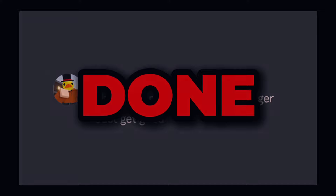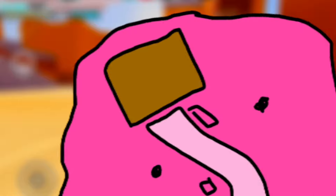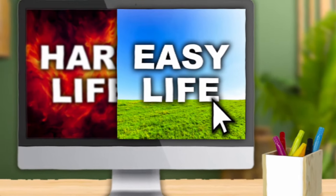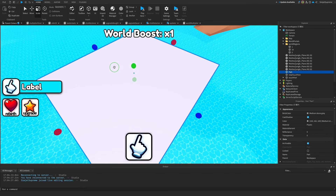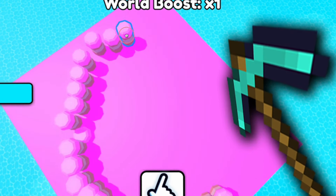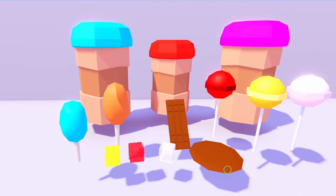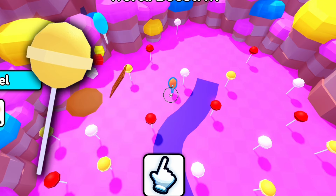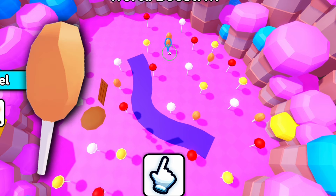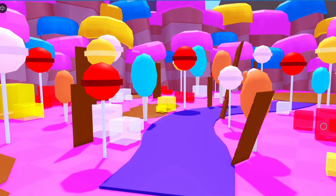Before we move on to the pyramid obby, let's make the next zone first. I'm thinking this zone should be candy themed, so let's draw a concept — quite simple but it gets the job done. This brown box is going to be a gingerbread house by the way. To make my life easier, I'm going to be using this candyland asset pack, which you can find for free in my Discord — link in the description. Let's colour this pink and begin placing borders, then scatter lollipops, candy floss, jelly cubes, poop patches, and chocolate bars. Very simple, but very nice.